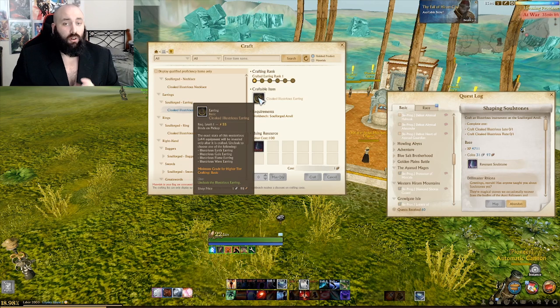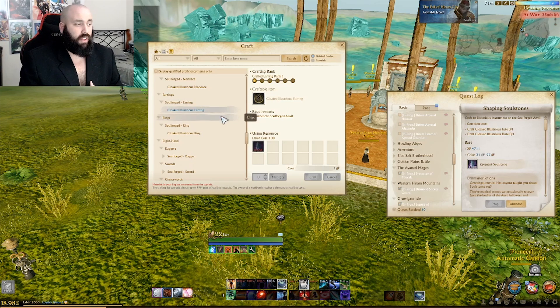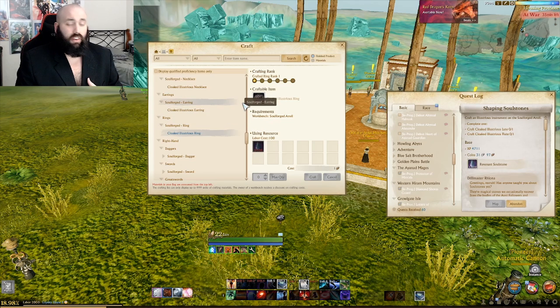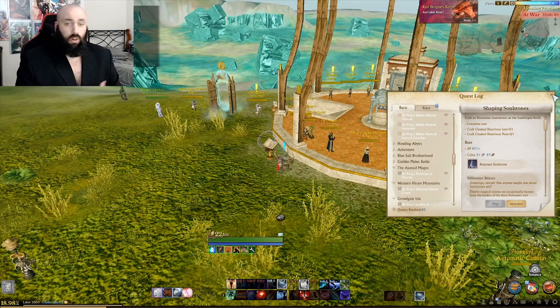If you're planning to go for the Halcyona neck or the honor neck, you can pretty much rule out a necklace from this and focus on getting two rings and an earring, or two earrings and one ring — something to give you a little bit of accessory equipment that is stat-focused based on your class and what you want to play.